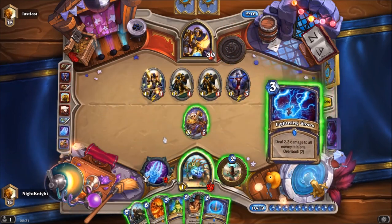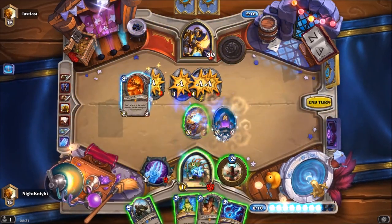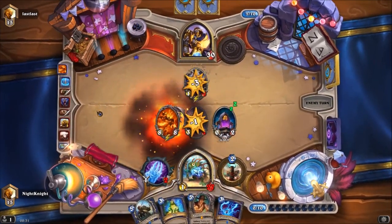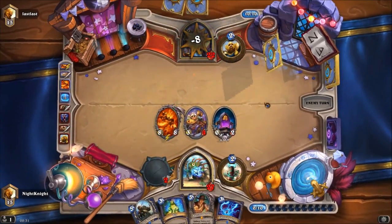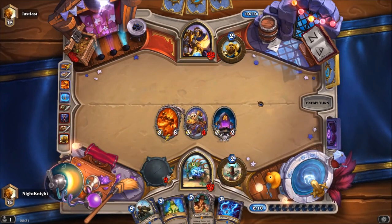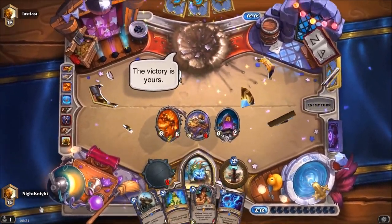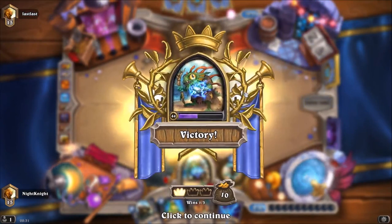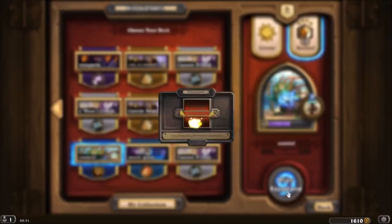Ragnaros and Maelstrom Portal feel like a good fit — if I kill it I will get 3/8 damage to the face. If he has Tirion or anything we are ready for it. If he has Equality we still have some threats. Okay we lost — against last they lose this game. Let's go and start another game!